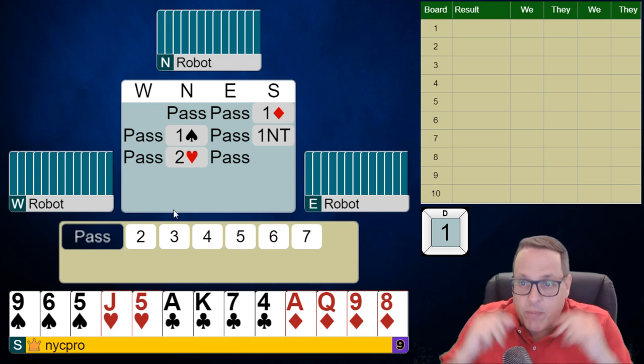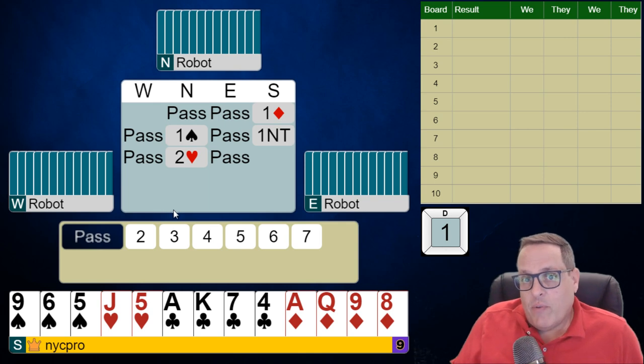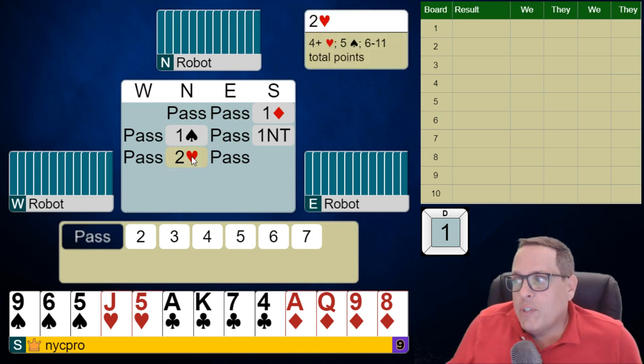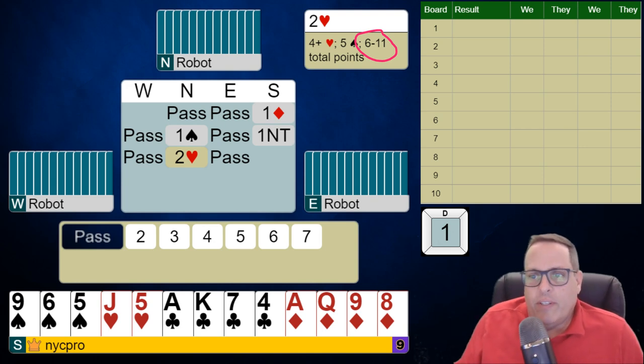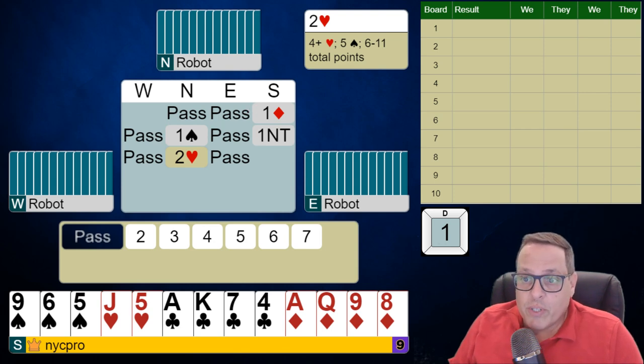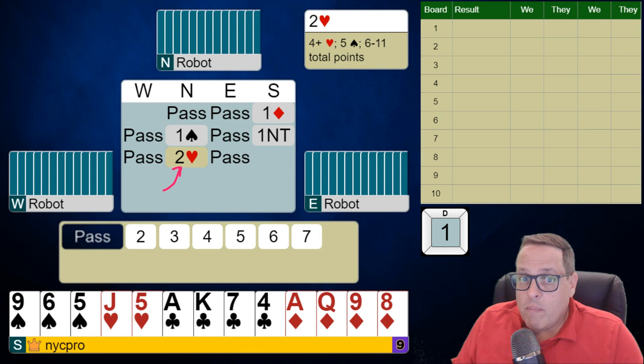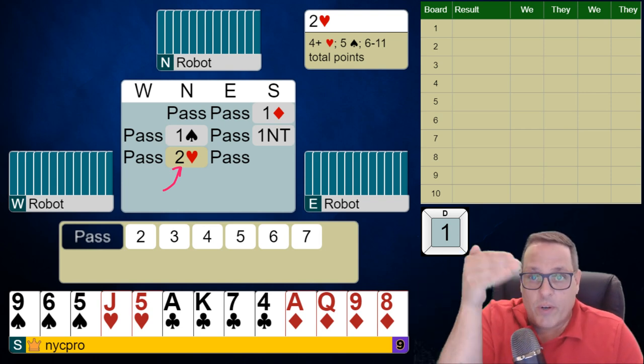But to be fair, if partner was not a passed hand, this is one of the rare occasions where a new suit by responder would not technically be forcing. That's because this two-heart bid shows a weak hand with five spades and four hearts. It can't be six to 11, folks — there's no chance it could be six to 11. Because what would partner do with a good 10 or 11? They play — and you should be playing if you're playing any sort of duplicate bridge — a convention called new minor forcing. When it goes minor, major, no trump, like it's gone in this auction: one diamond, one spade, one no trump — two clubs would be the investigation bid that is invitational or better. So what is this, folks?